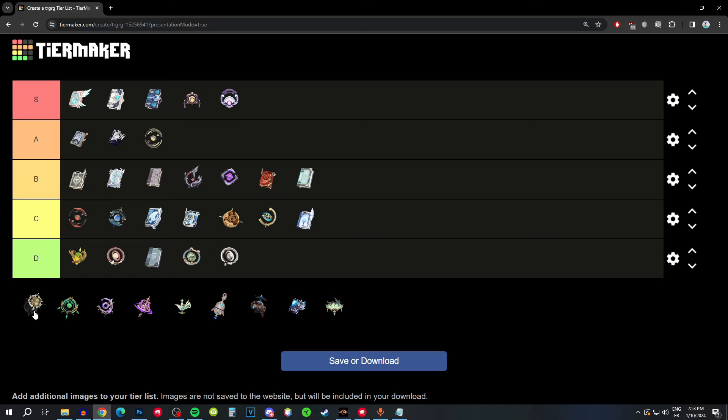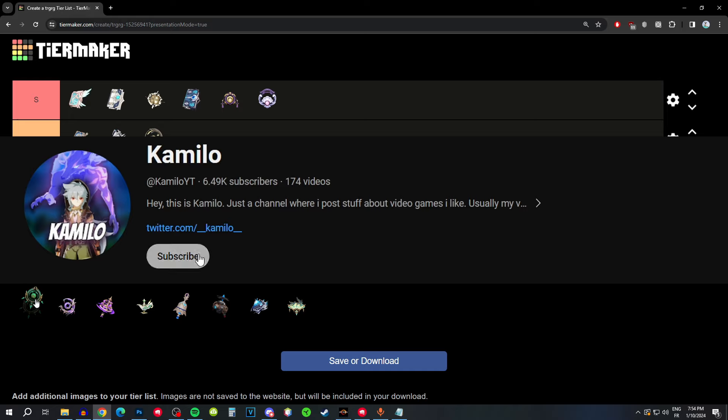Memory of Dust has average base attack for a 5-star but a huge attack substat, and the passive gives even more attack when you score hits — even more with a shielder, though not necessary. For the huge amount of attack, S tier. Jade Fall's Splendor has average base attack, HP substat which is useless, and the passive can give some energy after using your burst, but since Xianyun can't create shields it's basically just 4.5 energy recharge at R1 — not great. Mid B tier.